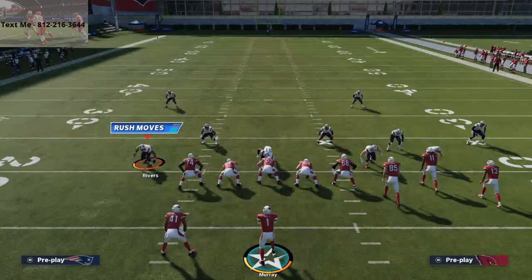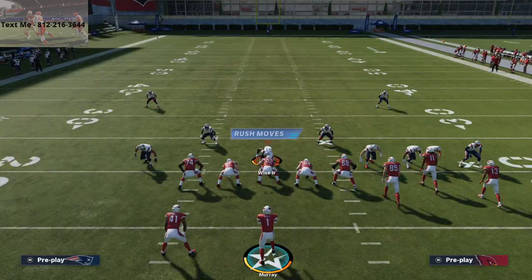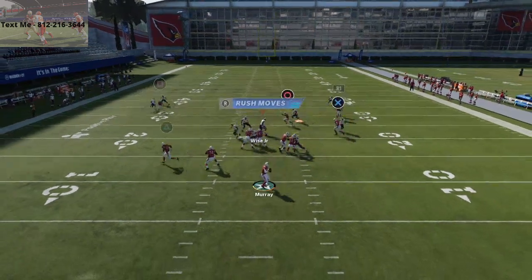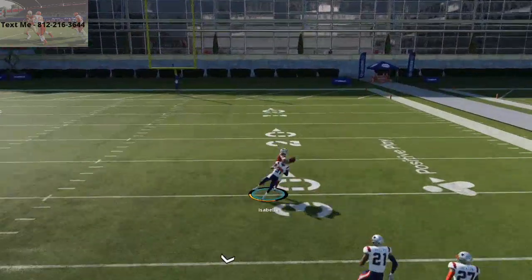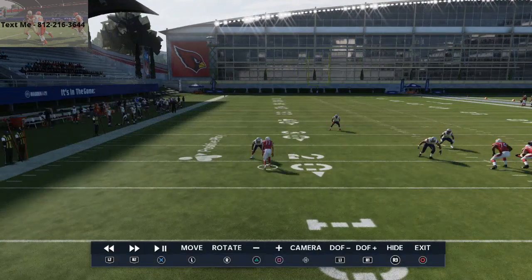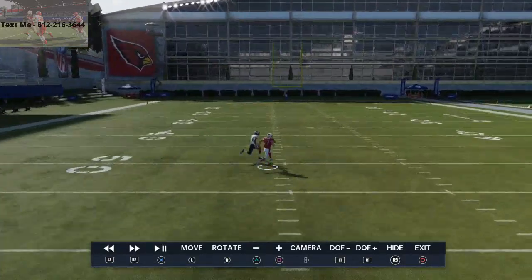So what you're going to see them do is shade coverage outside, shade coverage over top, and then basically put their deep safeties in purple zones. Andy Isabella on this play — if you lob this up, because he doesn't have 90 deep route running, you see the corner is able to get back on the ball. There is a window to throw the ball right here, but as the play goes, the corner catches up.